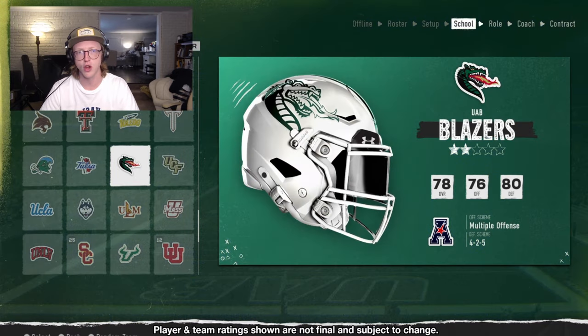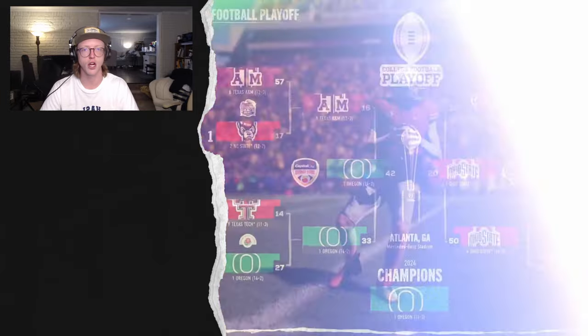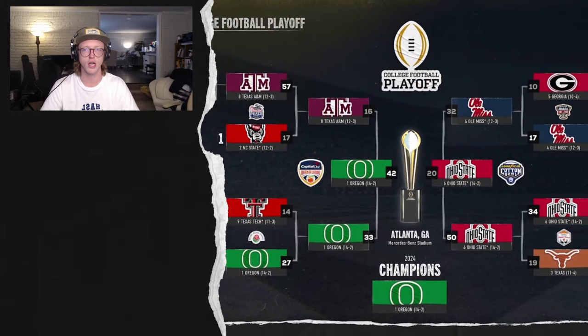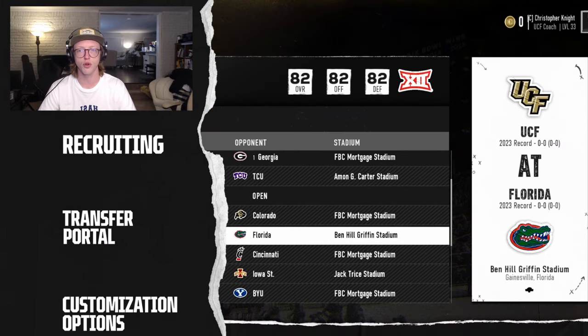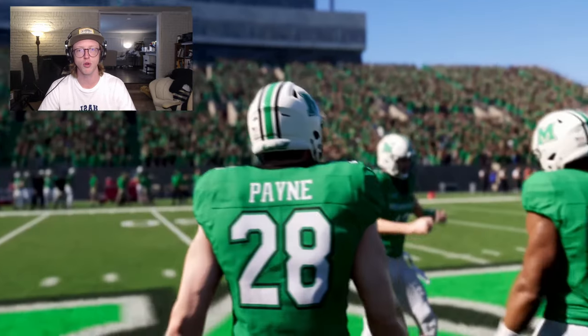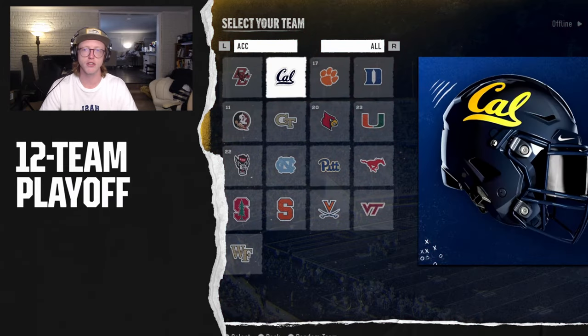Proximity to Home: unique to each recruit based on where the school is relative to the recruit's home pipeline. Each grade has a unique set of grading criteria. For example, playing time is graded on a per-player basis — the player's overall, or projected overall if they are a recruit, is compared to the team's roster to project how many years it will take for them to become a starter. Actions you take on the recruiting trail will impact the playing time grade of both recruits and players on your current roster.